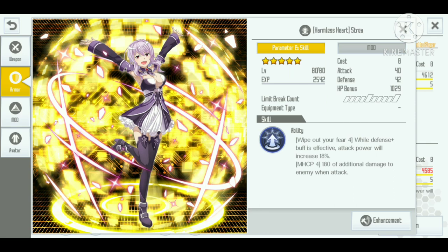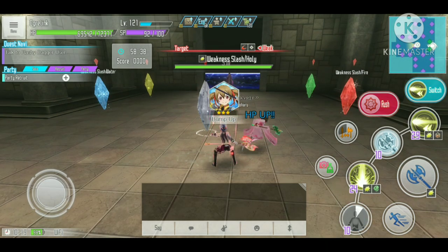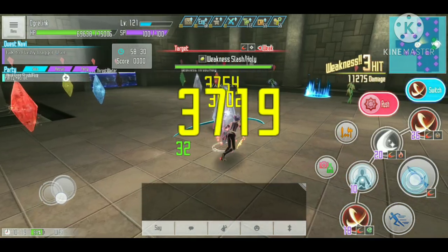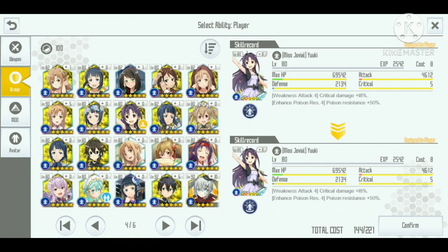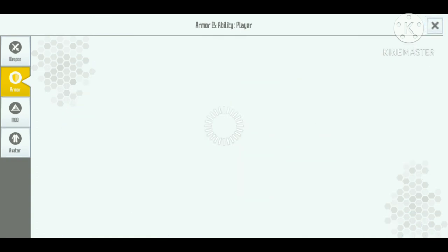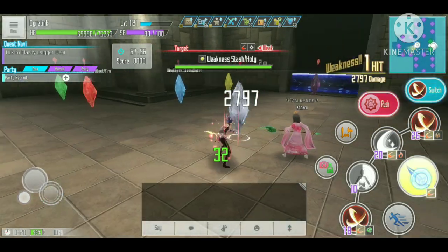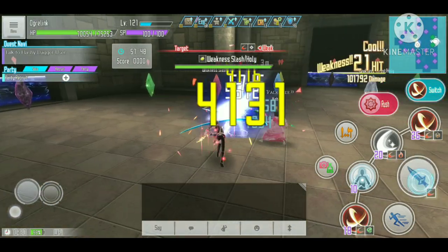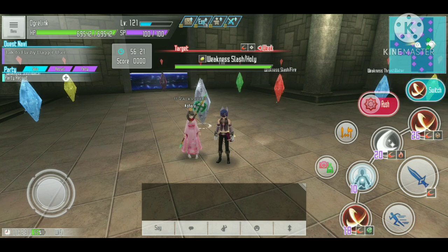We'll compare two skills: one that increases critical damage and one that increases attack, both by 18 percent — except the Straya skill has an additional bonus of 180 extra damage. Using the Yuki skill with the critical damage increase and making sure our attack is hitting critical, our normal attack is doing around 3700 to 3800 damage. Switching to the Straya skill with 18 percent attack and 180 additional damage, the damage is 4000 to 4100 — higher, but mainly because of that 180 bonus.